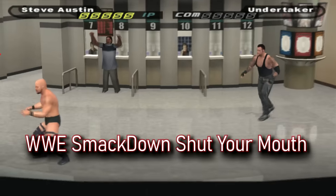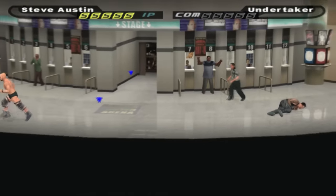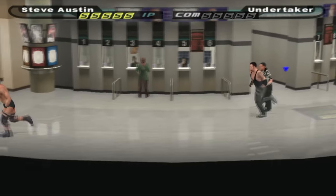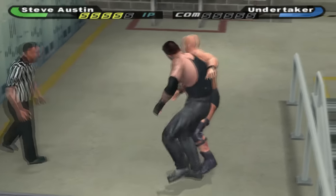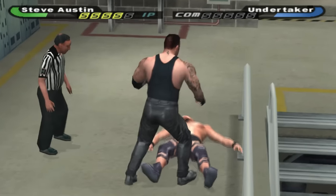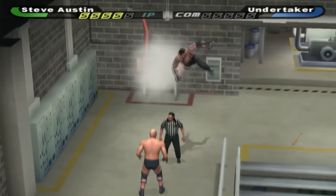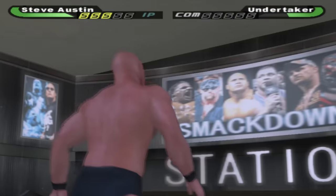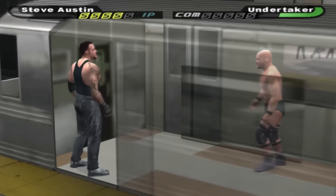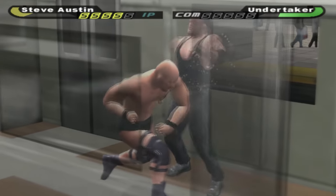SmackDown Shut Your Mouth would completely redesign the backstage area once again, with the area now looking more like how it looks when fans enter a building to watch the show, while still featuring classic WWE areas like offices, boiler rooms, and the parking lot. The biggest change was the increase in interactive backstage spots — no longer a static background, there would be things to interact with, like throwing a wrestler towards an exploding boiler which would cause them to go flying into the air. The most legendary addition was the train station and the ability to actually take a fight onto a train and have it take you to New York to once again invade WWE's restaurant.